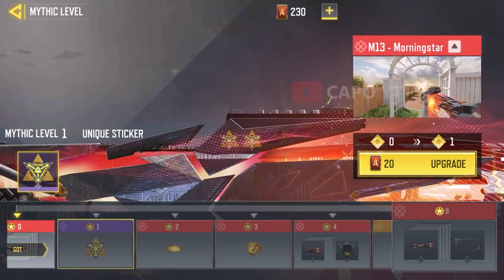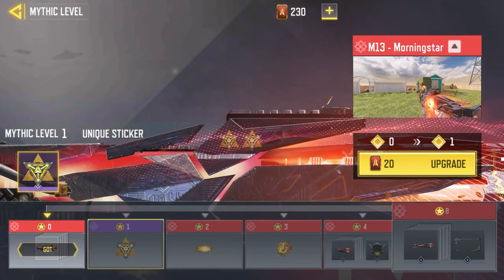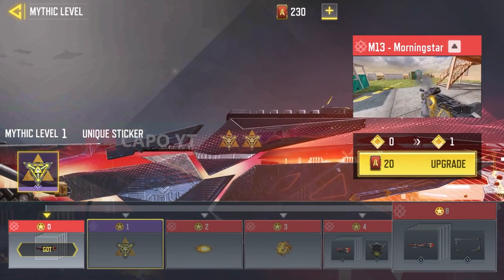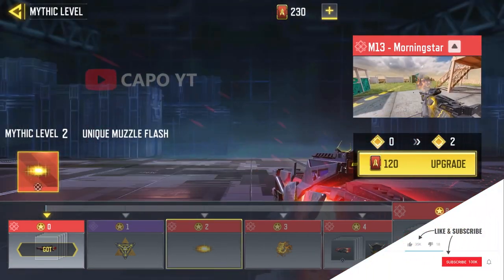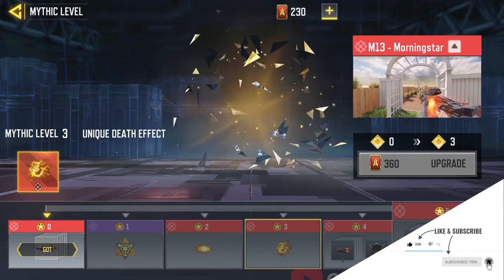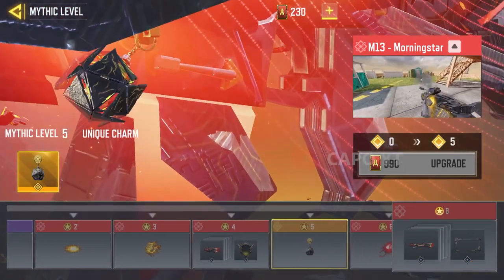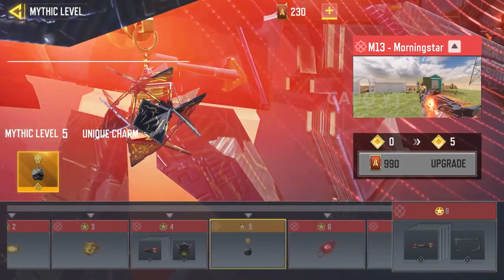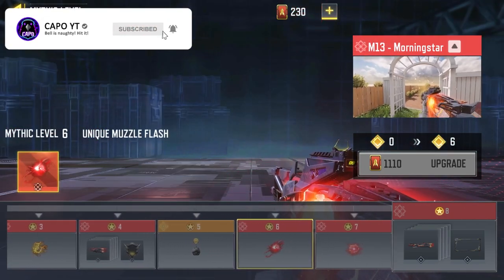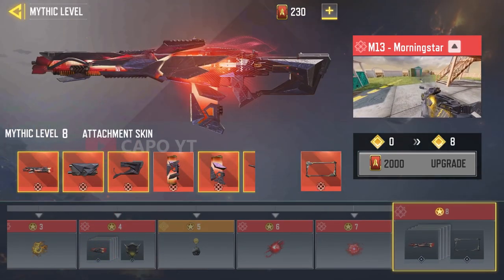This is the sixth mythic blueprint in Call of Duty Mobile, so there are eight upgrade levels, but it costs the same as newer mythics to max out. When you unlock the gun you start at level zero. At level one you get a sticker, level two gives you the first upgraded muzzle flash, the first blood badge, and at level four several other attachments are unlocked. At level five you get a charm that can only be obtained by upgrading this mythic.